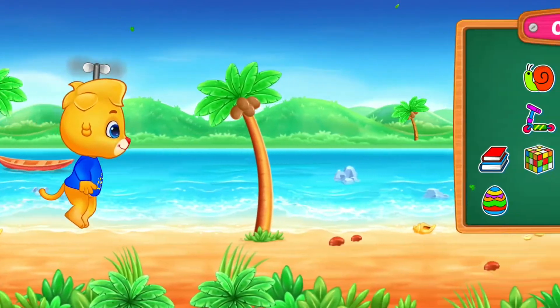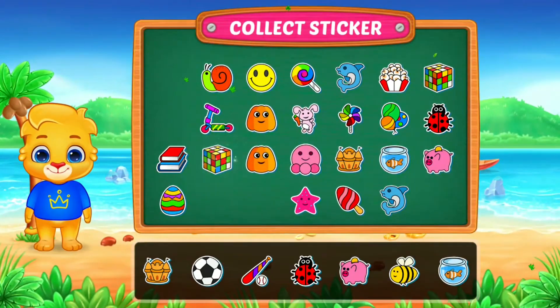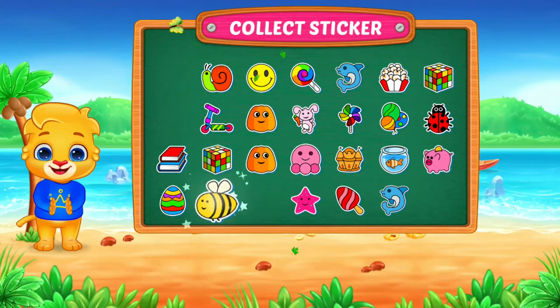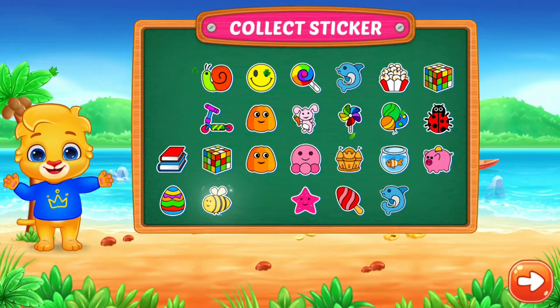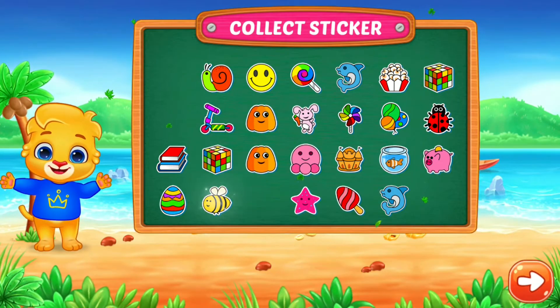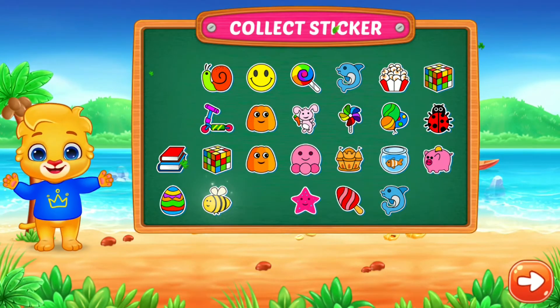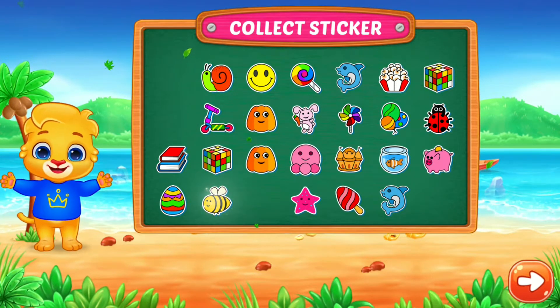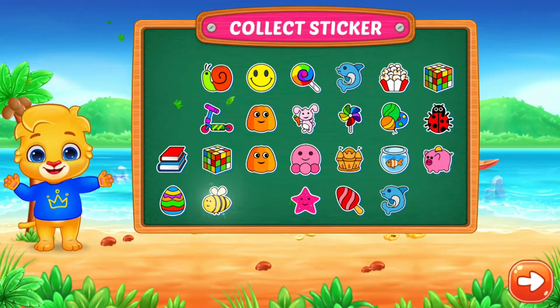Woohoo! Pick a sticker! Flower! 4 is equal to 3. Flower! 2 is equal to 3.